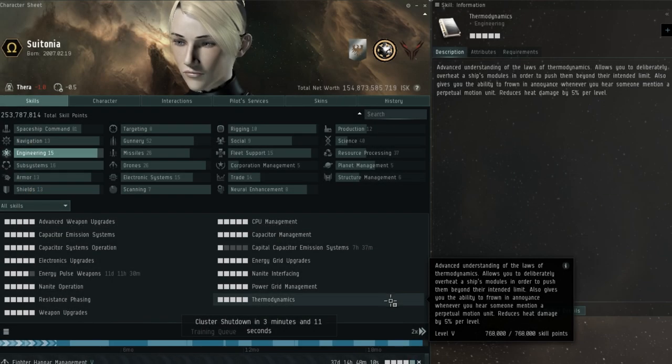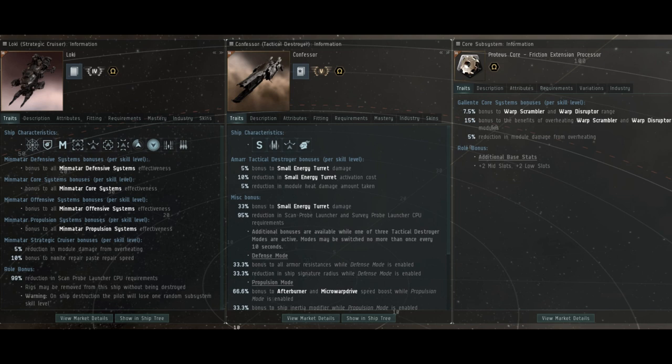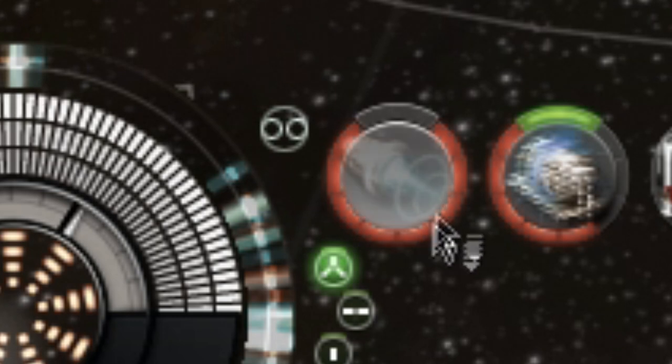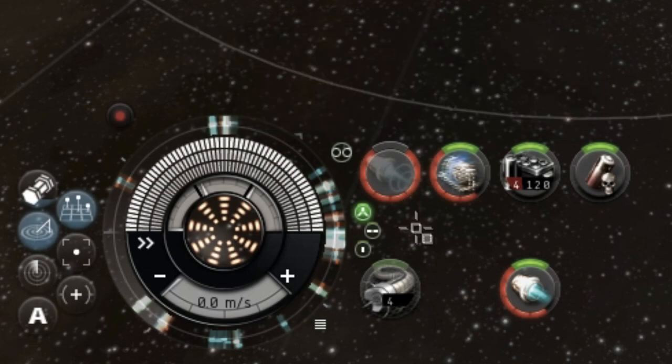This number can be reduced by training the thermodynamic skill in-game, which reduces this number by 5% per level. Note that almost every module in the game has a total HP value of 40, with a few exceptions for very specific high-slot modules such as Intosis Links, Clone VATs and Jump Portal Arrays. Some ship types have a bonus to reducing heat damage taken, such as Tactical Destroyers and Strategic Cruisers, and specifically the E-Warcore subsystem found on Strategic Cruisers also has a reduction in heat damage taken. If a module reaches 100% damage, it will be burnt out and forced offline, and the only way to un-online it will be to dock at either an NPC station or a friendly citadel and repair the module from there.